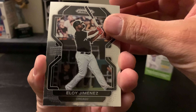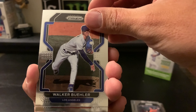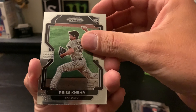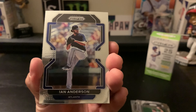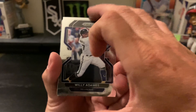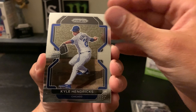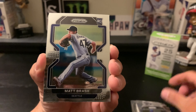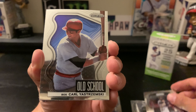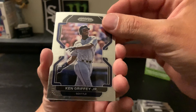Our next card is Eloy, then Justin Verlander, Walker Buehler, Bryce Harper, Ian Anderson, Willie Adames, Akil Baddoo, Kyle Hendricks, a Matt Brash rookie card, Jose Altuve, an old school of Carl Yastrzemski, and a Ken Griffey Jr. — love it.